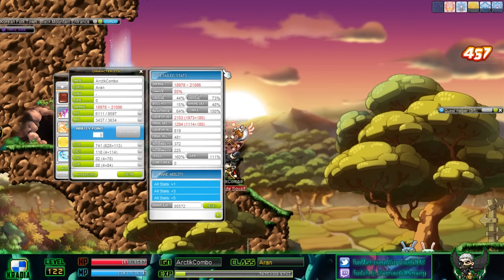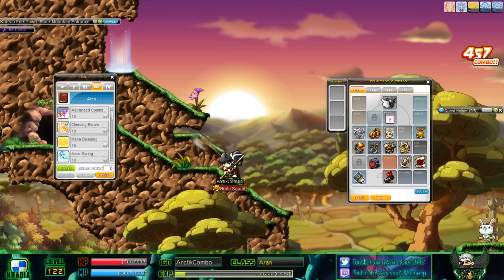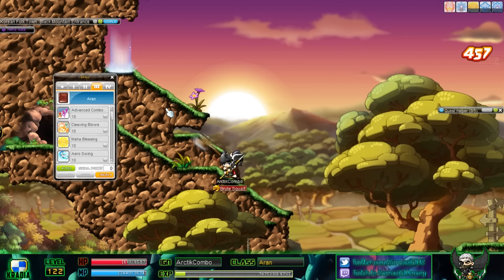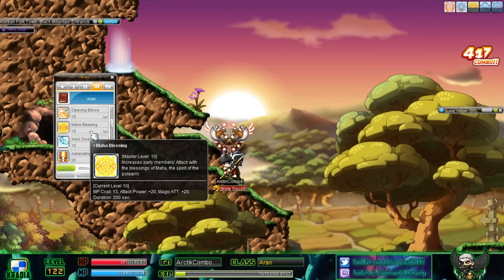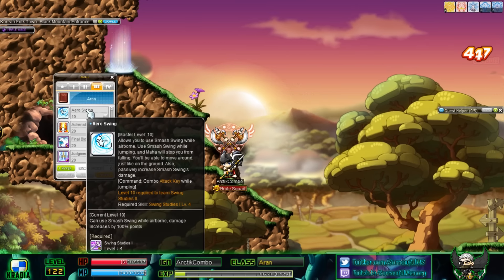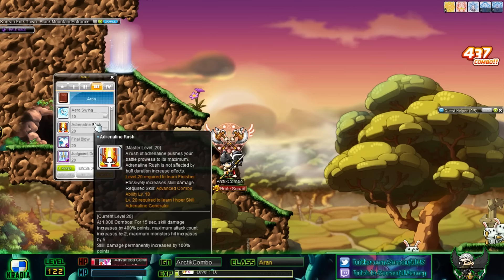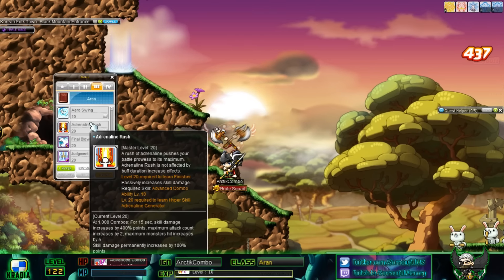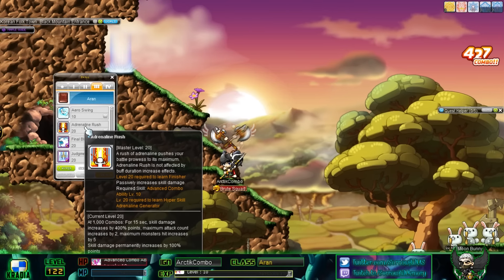My Aran is super, super unfunded — you can see the equips here, really nothing going on. So this is the damage you'll be doing if you just reach this level. Arrow Swing lets you kind of move in the air and float, and if you know how to master it, you can really make your mobbing efficient on flat-platform maps and also multi-leveled maps.